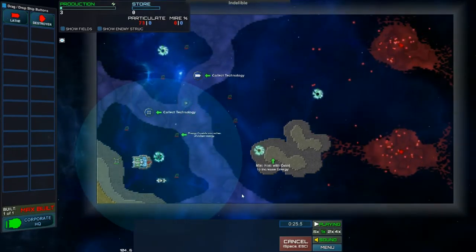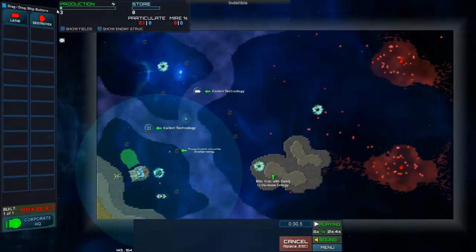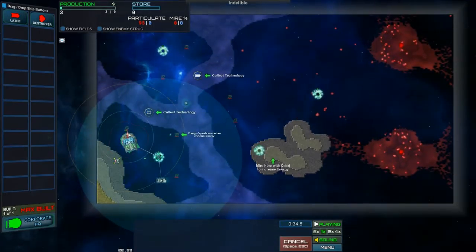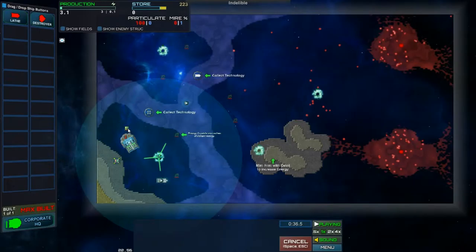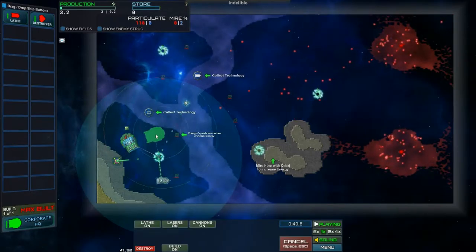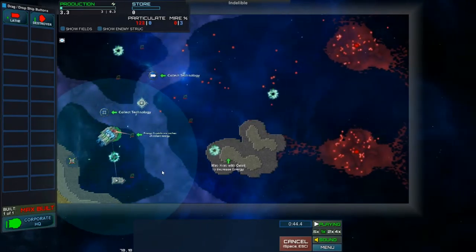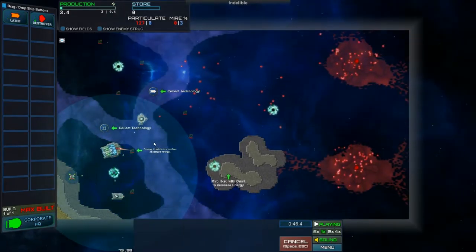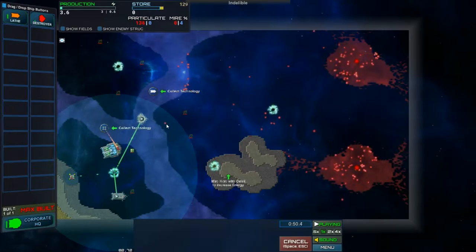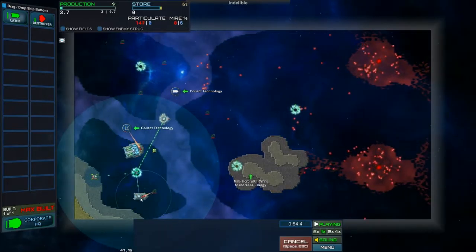You can see this purple stuff — it's plasma. It will actually slow things down. We're kind of low on production, so that's not great. But we can tap these little energy pods right here for extra energy. What the plasma does is it slows down the particles. And this red stuff will slow us down if we try to fly through it.